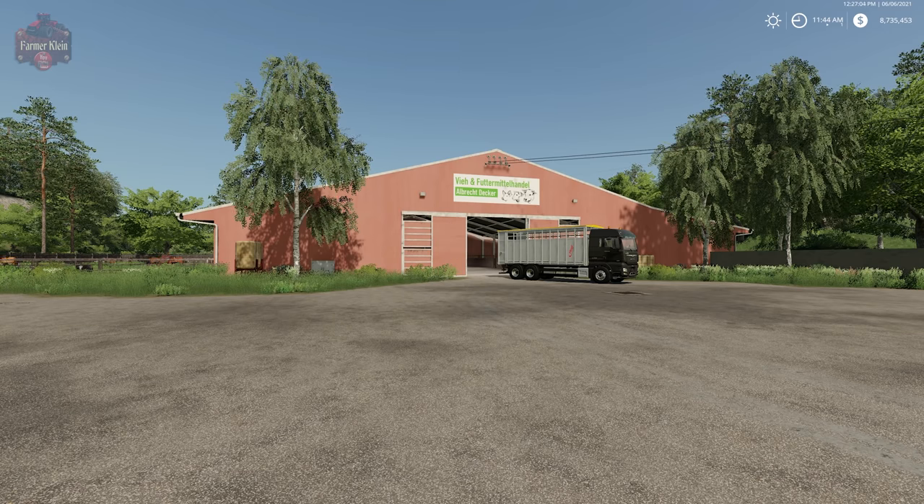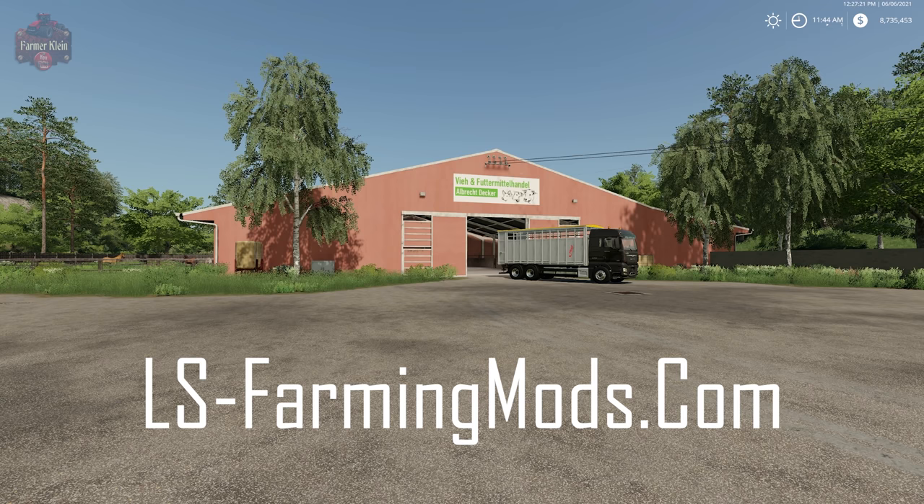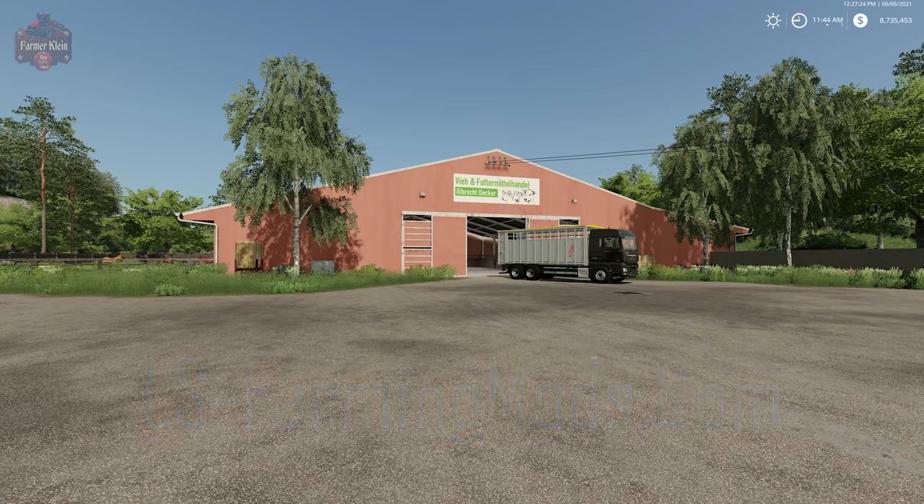Hello everybody and welcome to the first episode of a new series I'm calling Hoff Bergman Explained. This series is going to cover all of the unique aspects of the Hoff Bergman 1.0.0.8 map by Farmer Andy. This map recently was released over at ls-farmingmods.com. I have to say this map is probably arguably one of the most innovative maps to ever come out for Farming Simulator. I go back as far as FarmSim 17, and I could argue this is the most innovative map to come out for FarmSim to date.